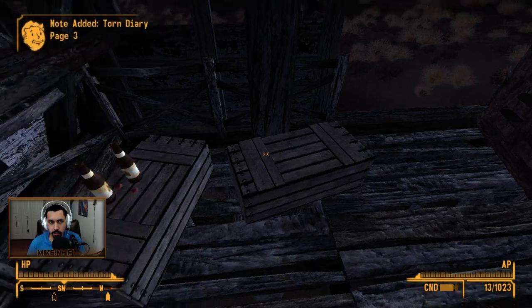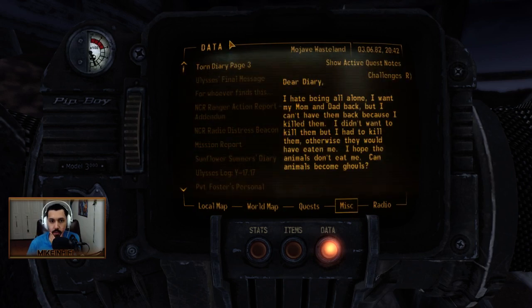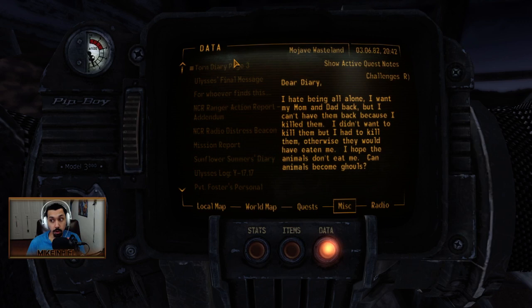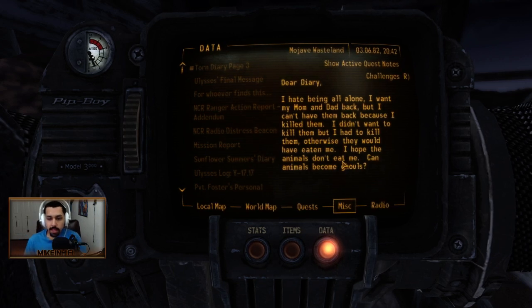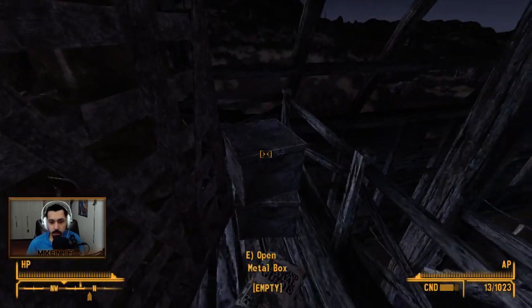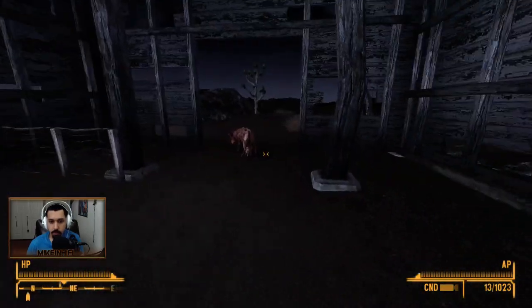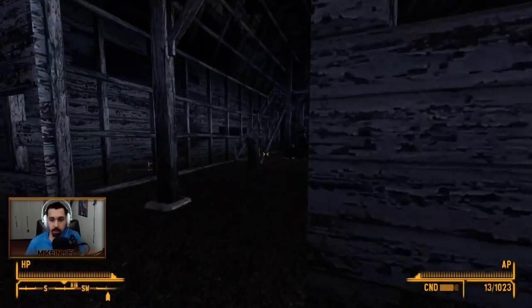Torn Diary page 3 — what are those all about? There's some over there. Dear Diary, I hate being all alone. I want my mom and dad back, but I can't have them back because I killed them. I didn't want to kill them, but I had to kill them — otherwise they would have eaten me. I hope the animals don't eat me. Can animals become ghouls? That is both interesting and disturbing at the same time. Very disturbing. If I could give them food I totally would, but I don't think you can.